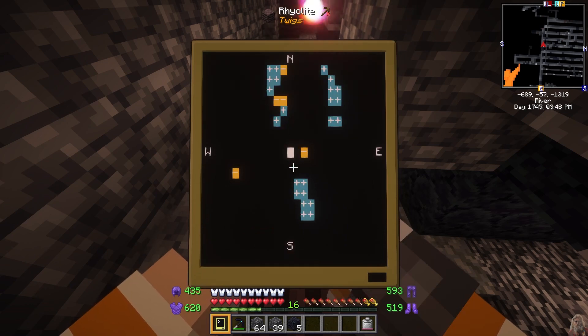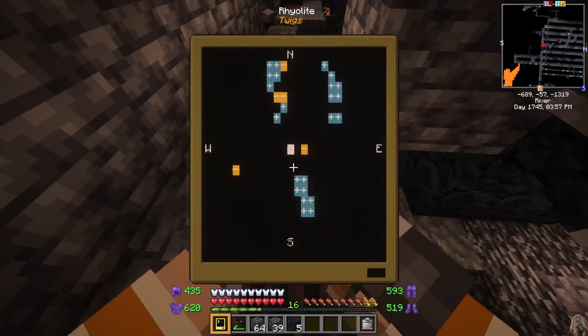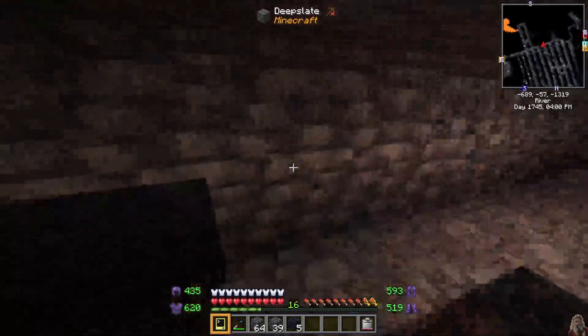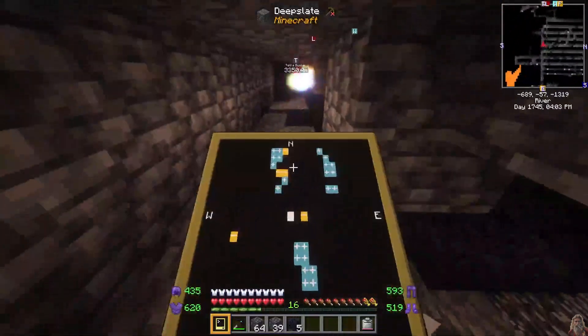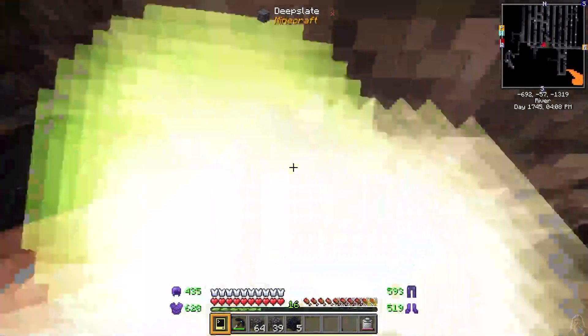When you're ready to go, hit R and you'll be brought to the radar screen. Here detected ore will show up as orange, blue, or green pixels, indicating if the block is below, above, or on the same level as the player. The vertical distance and direction is also shown on each pip, with a plus or minus sign and the corresponding height difference.